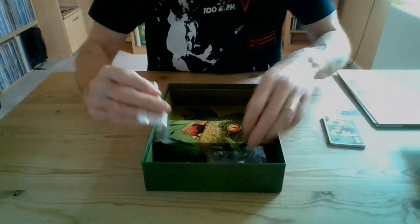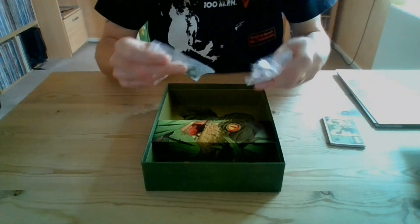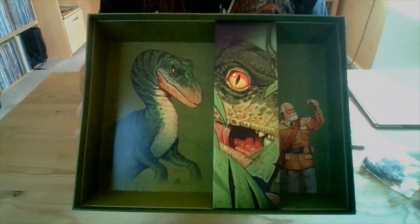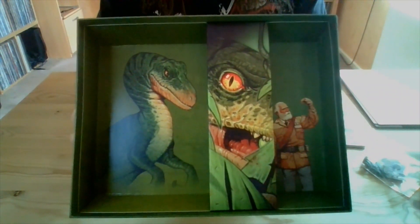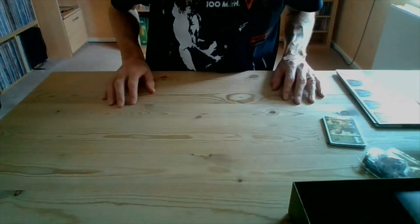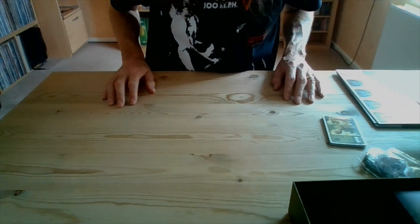We've got some boards with pop-out pieces, and they're popping out already so I don't think they're going to be too hard to get out. You get a pack of cards, and you've got your little figures. And this is the box you can store all your bits and bobs in. How brilliant is that? I absolutely love that — that's fantastic.